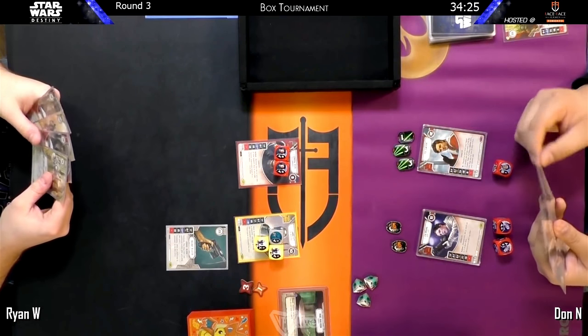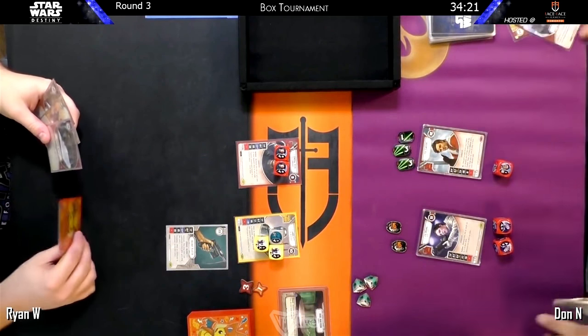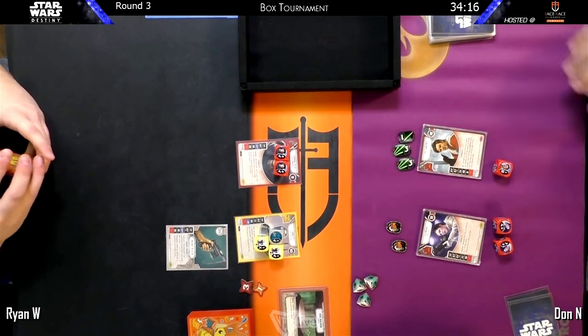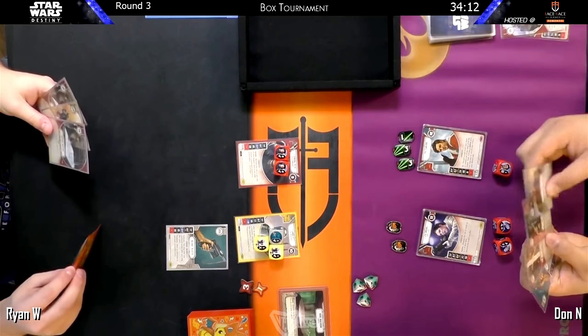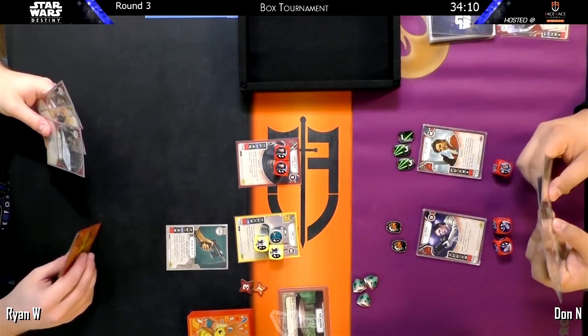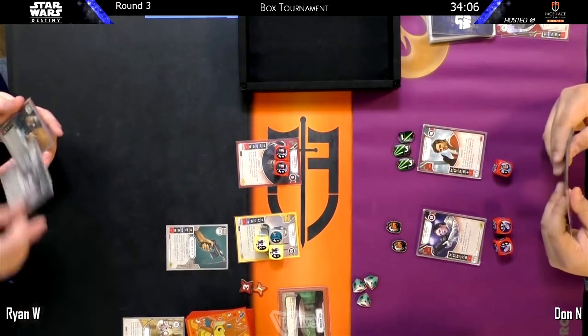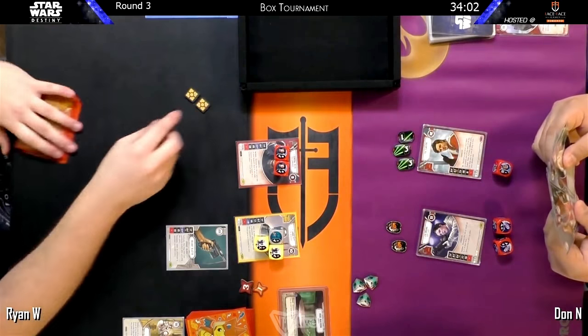The only thing is, by the time Poe rolls he could be facing fatal damage. There's four damage right beside Django there — interesting that he went for Django. I mean, everyone hates Django. Django has the upgrade, but it is a really redeployable upgrade. I would have thought about Veers there as the target if I was the Poe player.